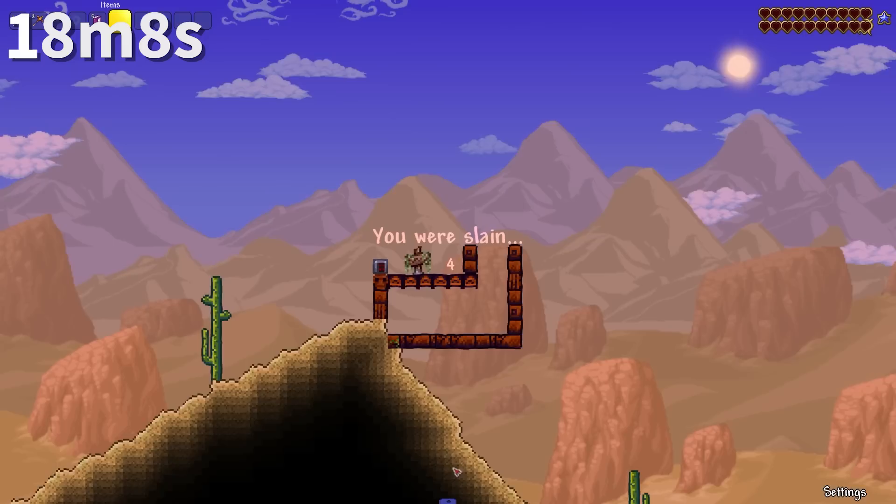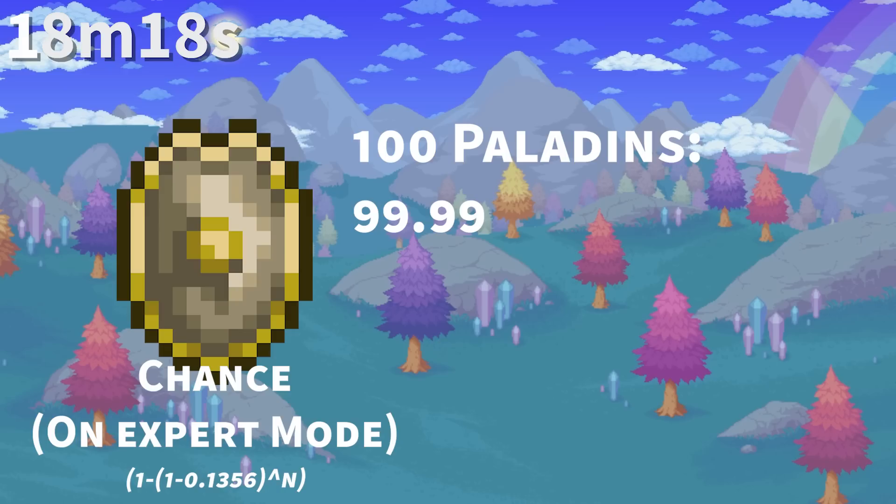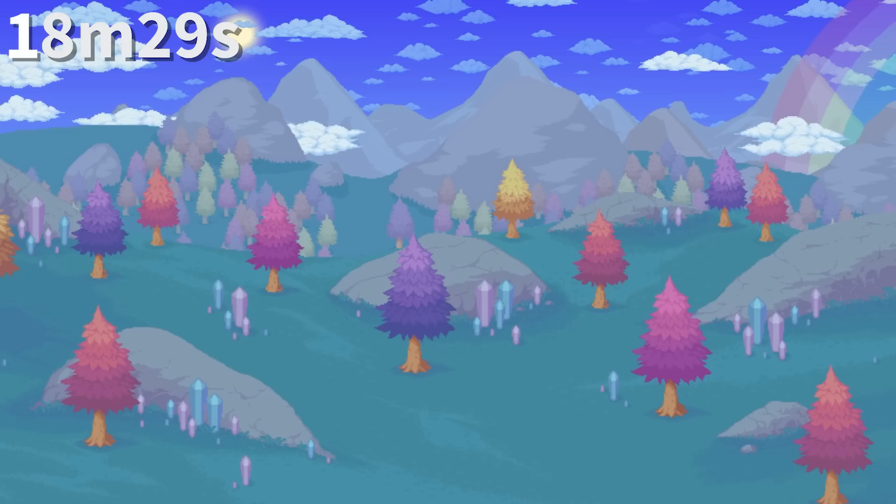Landmines are one of the only ways to damage players who aren't in PvP mode, and they will die a PvP death when killed — meaning they won't drop money and will respawn with full health. The chance to obtain at least one Paladin's Shield after killing 100 Paladins is 99.99995307%, and 99.999999997% at 150 kills. Beyond this, my calculator runs out of precision.